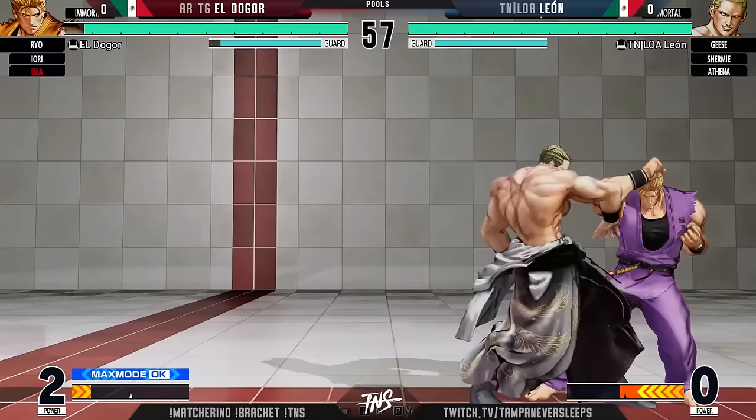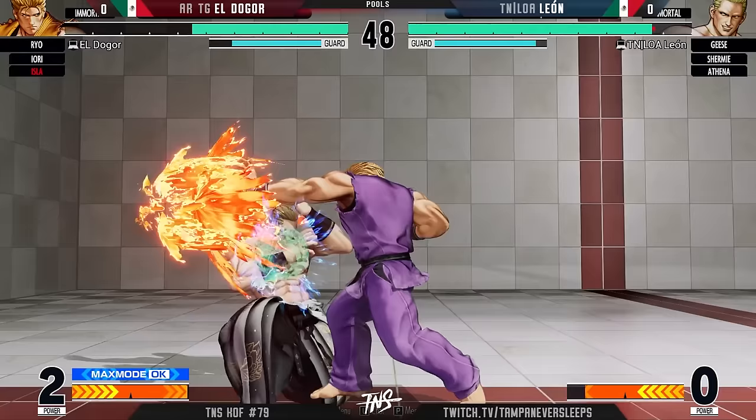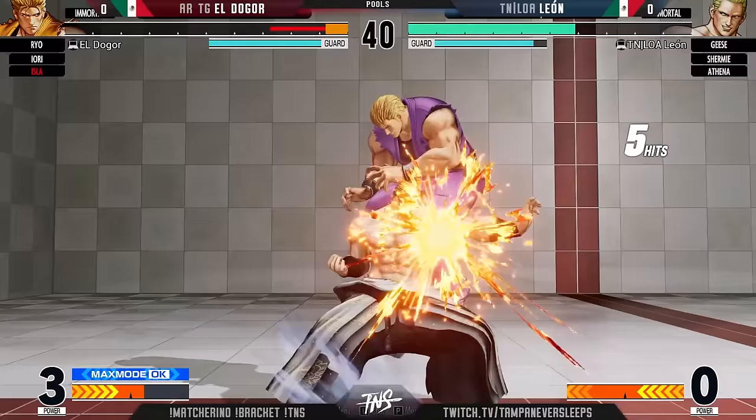He puts himself into the corner, but it's okay — we're gonna fight out. Gore making some rather crazy characteristics, does get a DP. He is leaning on these DPs, letting Leon know early that he's willing to let them rip. You can't let too many rip — look at the health deficit already. Nice punish — the fireball was a little bit too close. OTG throw, and that's it.